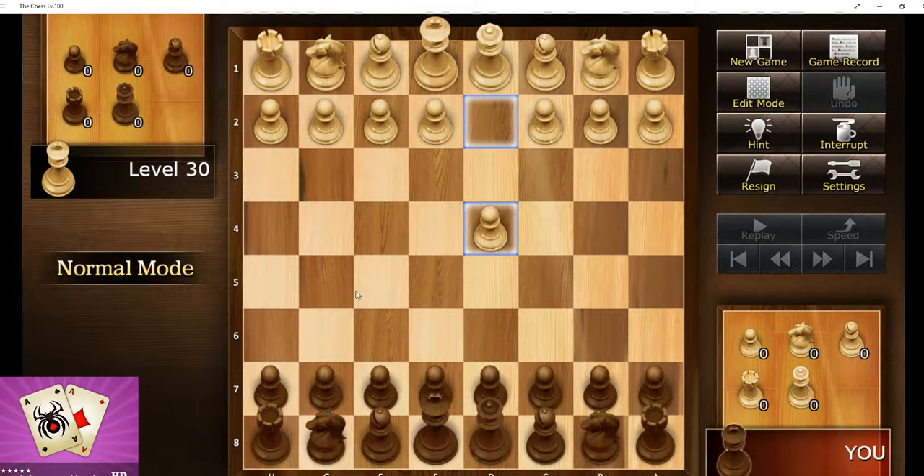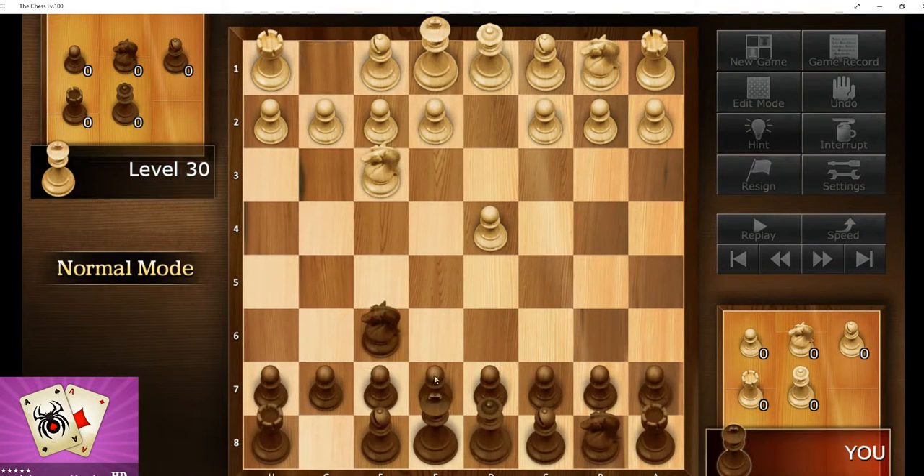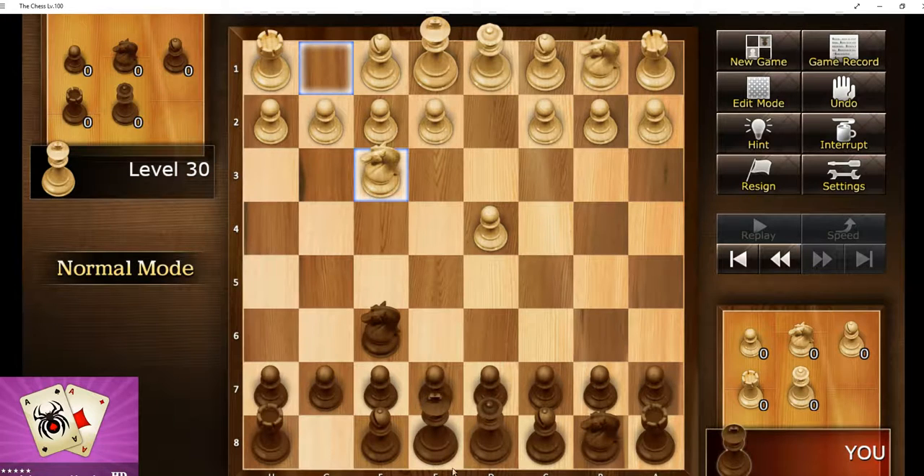Okay, so we are underway. I'm playing level 30. The standard move here with pawn queen opener is NF6. That's what's usually played, so I played that.